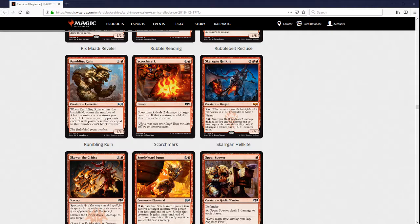Rumbling Ruin cares about +1/+1 counters, and I haven't figured out exactly how many you'll really have. Red has Riot, green has Riot and Adapt, blue has Adapt. My guess is you usually have zero to three. At that point the ETB effect helps some, particularly against Orzhov or Azorius, but it's not that great. A 6/6 for six is fine, and the ETB is a nice little bonus. I can see playing this and will probably usually include it in my Limited decks — you'll know when it's going to be great. It's usually only going to be pretty decent though, so it's a six-drop I won't be unhappy to play but it's not exactly what I'm looking for.